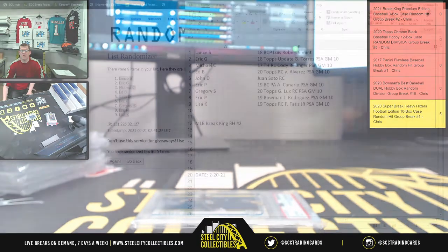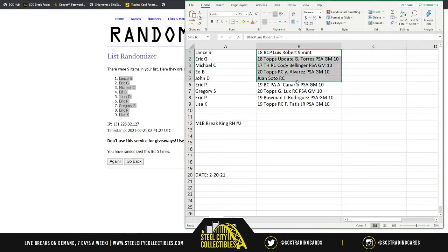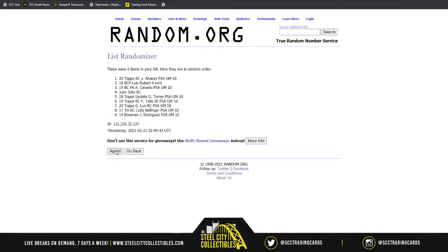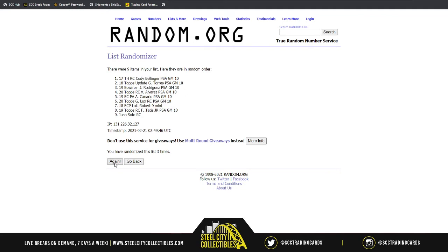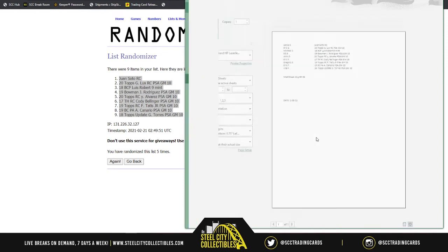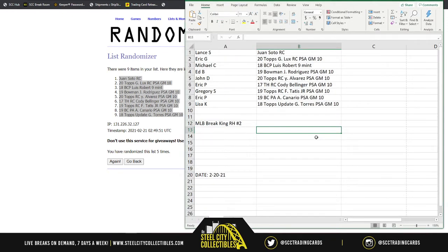Now that we have our full list of nine hits revealed in order, we go over to random.org to randomize them — five times: one, two, three, four, five. The results: Lance gets the Juan Soto; Eric gets the Gavin Lux; Michael gets the Luis Robert Gem Mint 9 Bowman Chrome Prospects first Bowman 2018; Ed gets the 2019 Bowman Julio Rodriguez; John gets the Yordan Alvarez PSA Gem Mint.